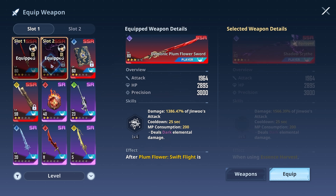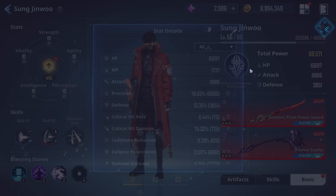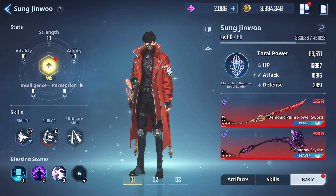Between my usage of Plum and Scythe, I get a 6000% bonus, and I also get the 600 base as well. That is exactly why my precision is so high, meaning I won't need to use too many stat points in perception.